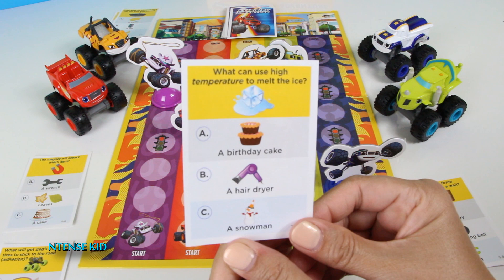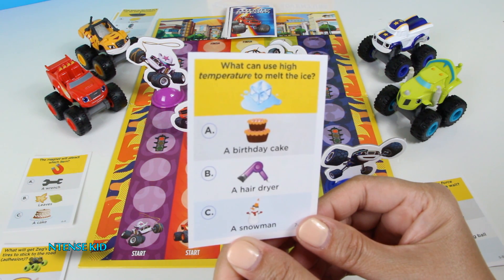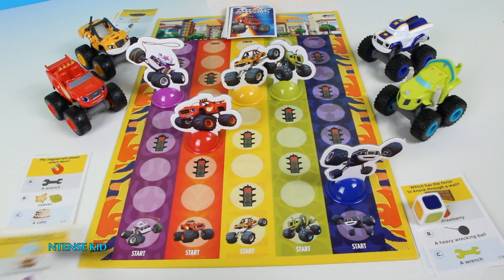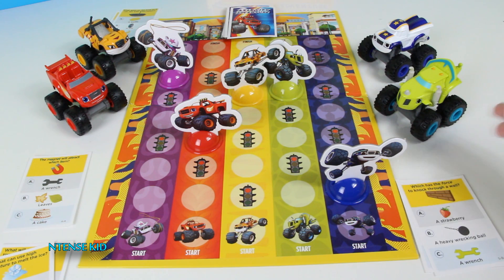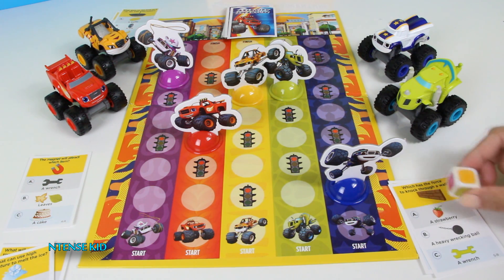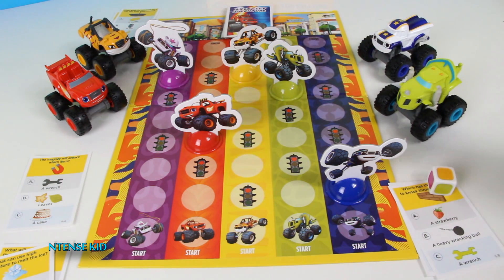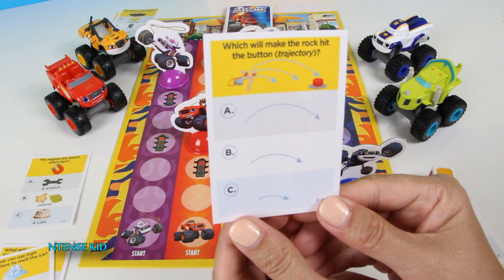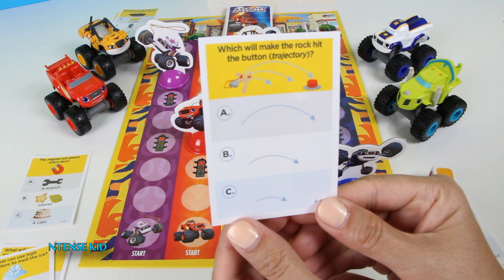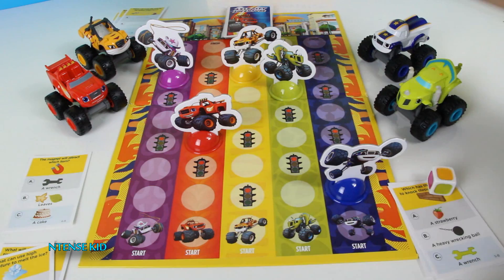What can use high temperature to melt the ice? Is it birthday cake, hair dryer, or snowman? A hair dryer. Lucky you Starla, they let you go ahead. Here's yellow — alright Stripes, time for your stoplight question: Which will make the rock hit the button? This is trajectory. Is it A, B, or C? It's A, the longer one. Good job Stripes.